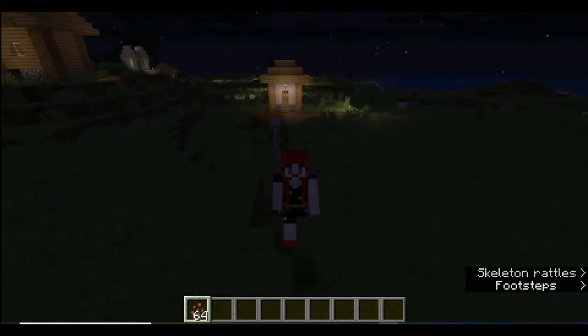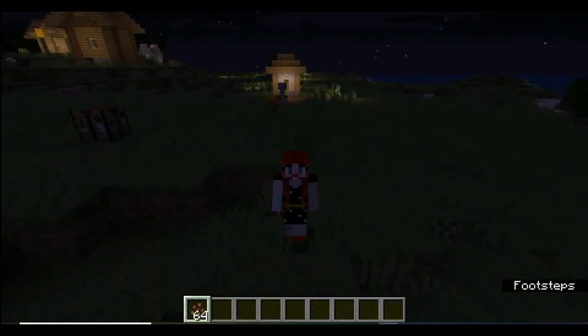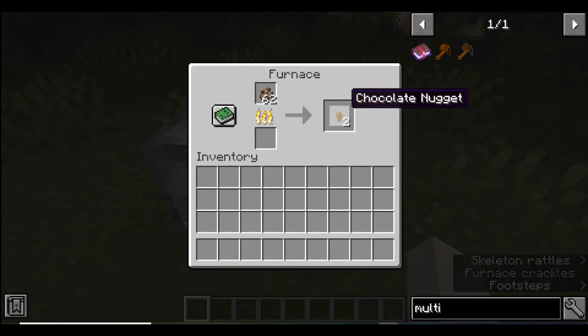Let's say that you just came back from a jungle and you have so many cocoa beans. What are you gonna do with them? First, you put your cocoa beans in the furnace, and when you do that, you get chocolate nuggets.